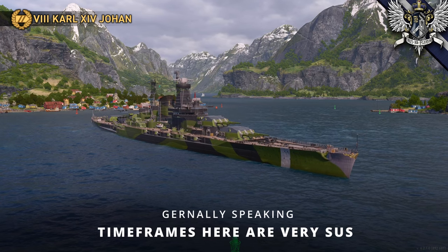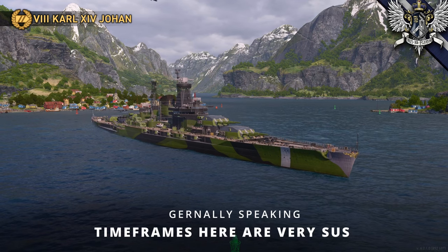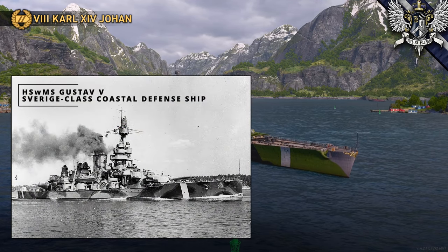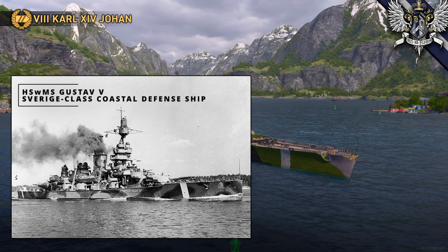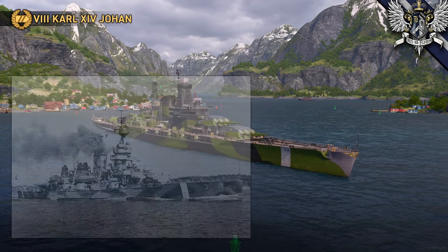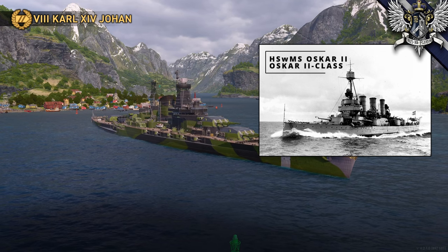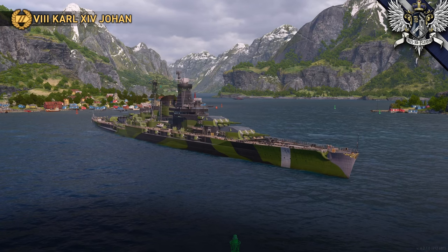More likely, if the Swedes had purchased the ship from Germany, they could have equipped it with a domestically produced weapon created by the Bofors company, like the 28.3-centimeter 45-caliber model 1912, used on the Sverige-class of Panskepp, or coastal defense ships - drawings from the time survived with these effective and well-liked guns. Other calibers were also contemplated for battlecruisers, including a 25.4-centimeter gun and even ships as lightly armed as six 21-centimeter guns. However you think of it, 12 12-inch guns seem to be more than they were asking for.